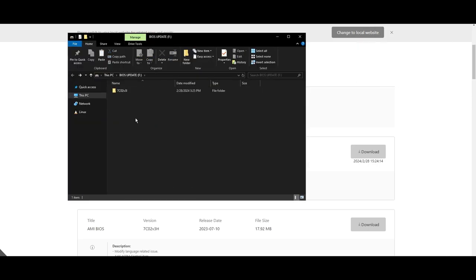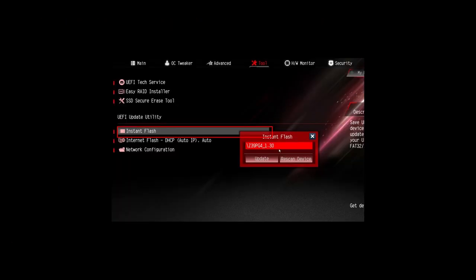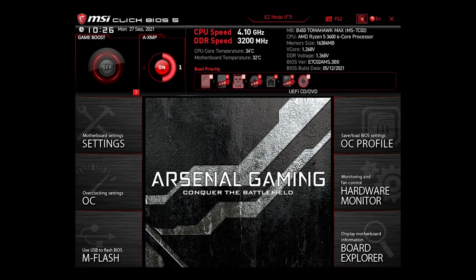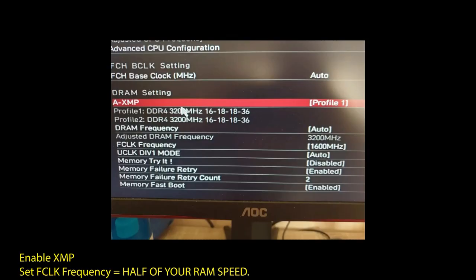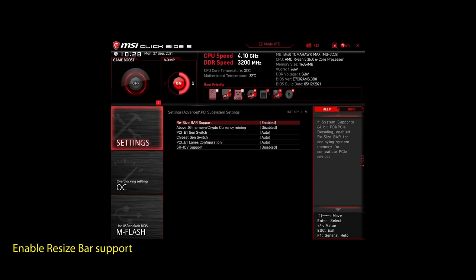Once you are done updating your BIOS to the latest version, it's time to optimize it to boost your FPS in Smite and generally make your PC perform at its best. If you are on an AMD system, make sure to adjust the following settings: enable XMP to make your RAM run at maximum speed, enable Precision Boost Overdrive to make sure your CPU works at maximum speed, and enable Resize Bar Support. These are the most impactful settings you can quickly change on any AMD system to improve your performance on Smite significantly.